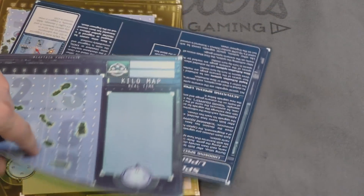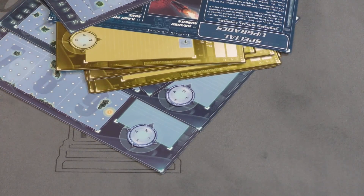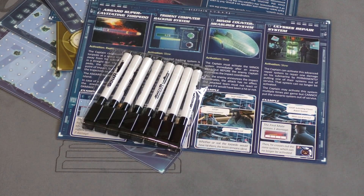There are also a bunch of extra mats, and all of this easily fits into the box. You have two of these reference sheets to pass around to explain what the new rules are. It's cool that they gave you more markers, but that's pretty much what's in the box.